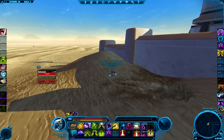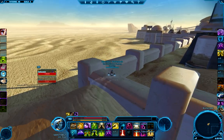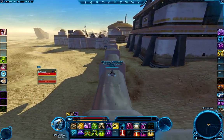So here's that sand dune I was talking about — it's located right at the corner on the map. We're just going to jump up onto the wall and then follow the wall along.